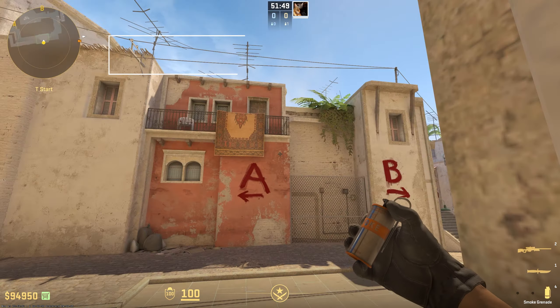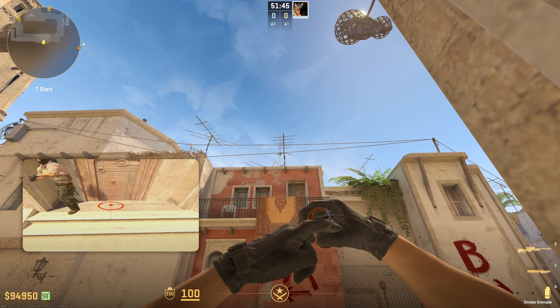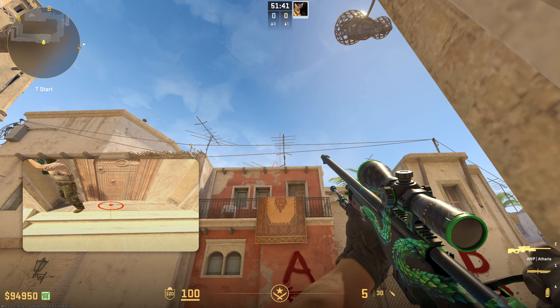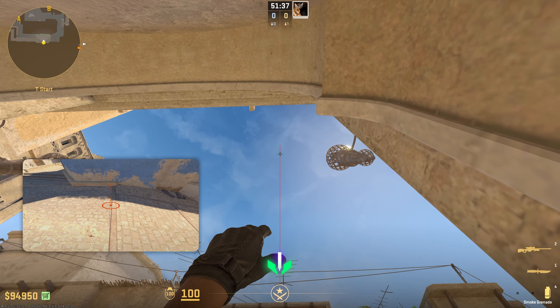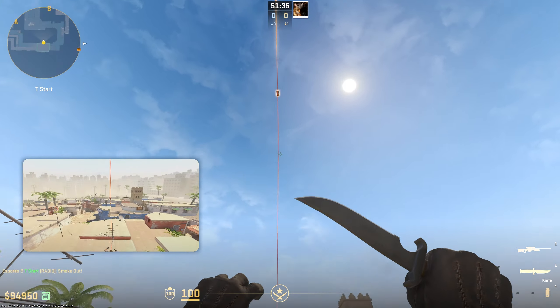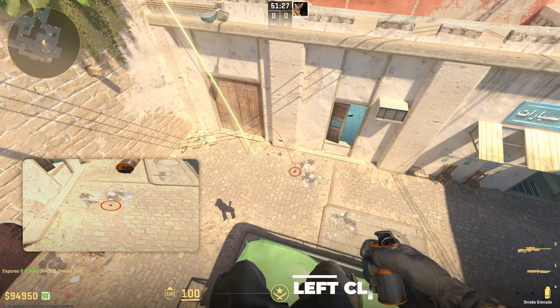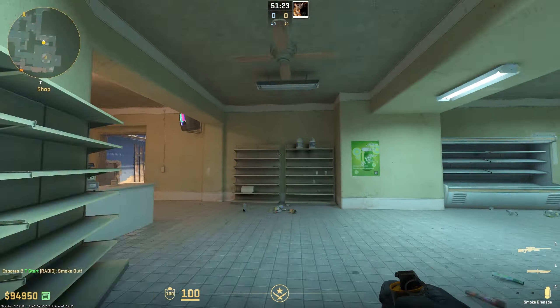For the last smoke it's gonna go for kitchen window — it's gonna be the hardest one. You have to aim at the star, then run until you see the building. Follow the arrow placed in the video so it's easier to understand: line the star with the middle of that line, and from there jump throw. You really have to practice this one, but as you can see it lands outside kitchen and smokes the entire window.